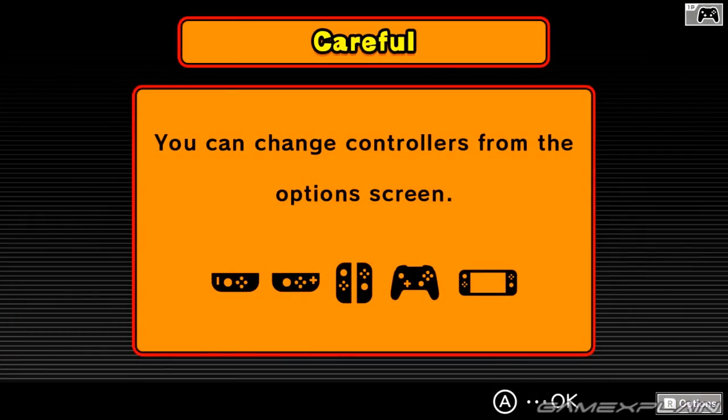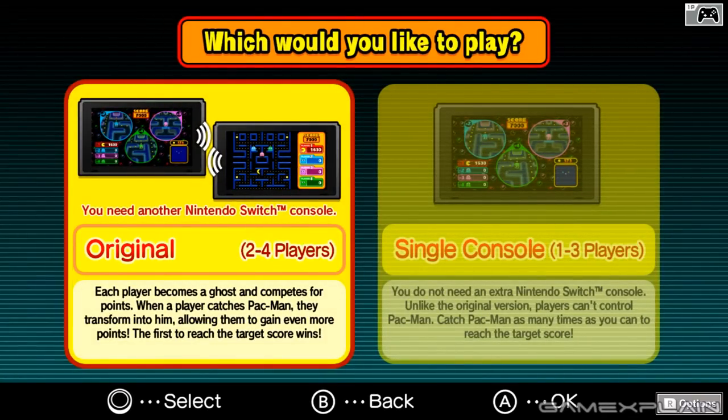This game is rather unique for multiple reasons. It's a multiplayer Pac-Man game where three people play as ghosts on the TV and the fourth player is Pac-Man and plays on the Game Boy Advance. The GBA player can see the full map of the screen including where all the ghosts are, whereas the ghosts on the TV could only see a small portion of the map and had to work together to corner Pac-Man and win.